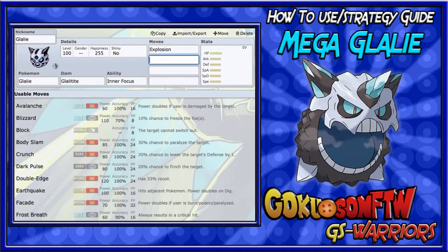I love to run Explosion if you want to take out a big threat. For example, a Dragon Dancing Dragonite that's already set up. It wants to keep Dragon Dancing until it activates its Weakness Policy with Multi-Scale, but it doesn't know that you have Explosion.